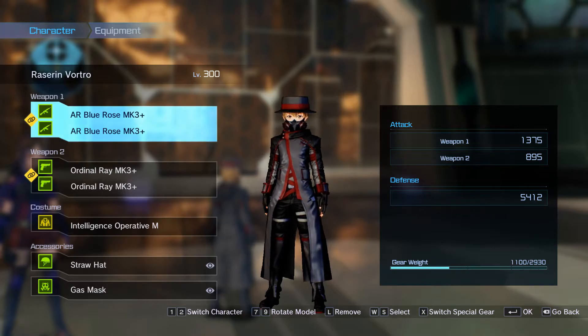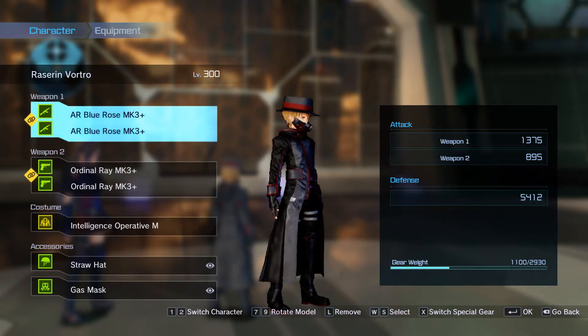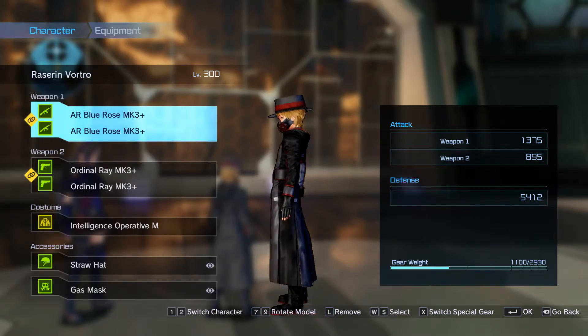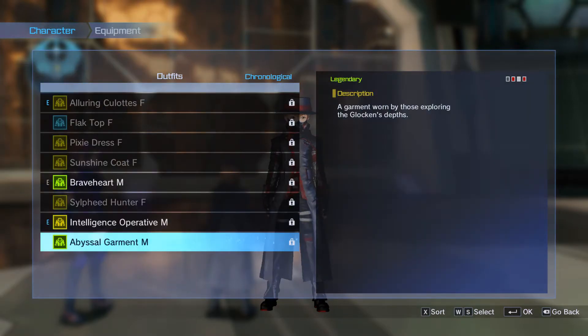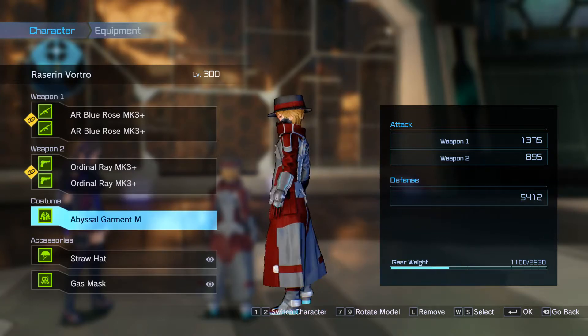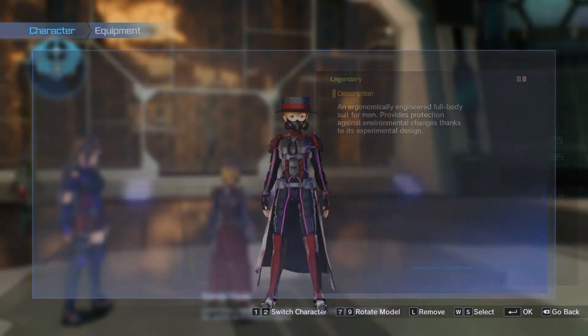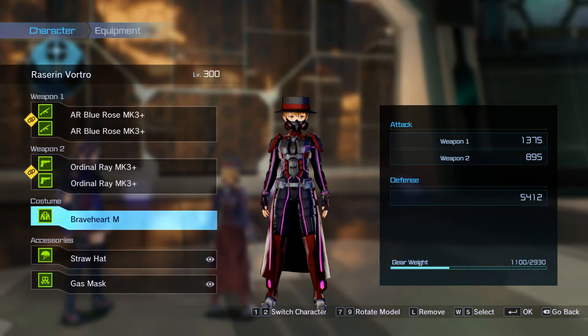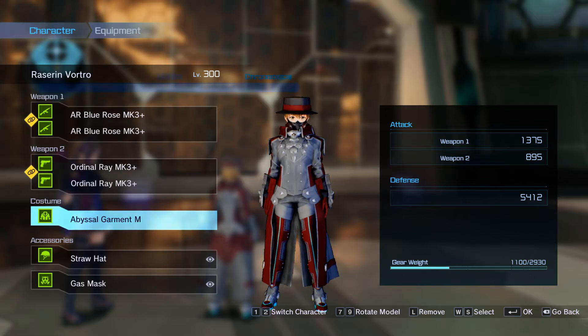I really like the trench coat-like look of the recolored Intelligence Operative and I think it works well with my current setup. I did also buy an Abyssal Garment. I think the Abyssal Garment is honestly kind of an upgraded version of Braveheart, now that I think of it, but I'm going to keep with the Operative.